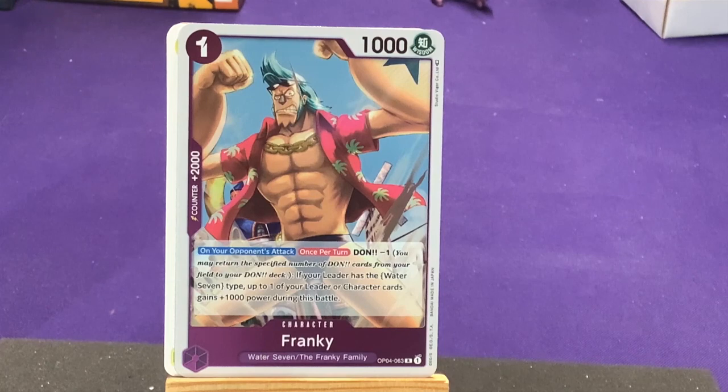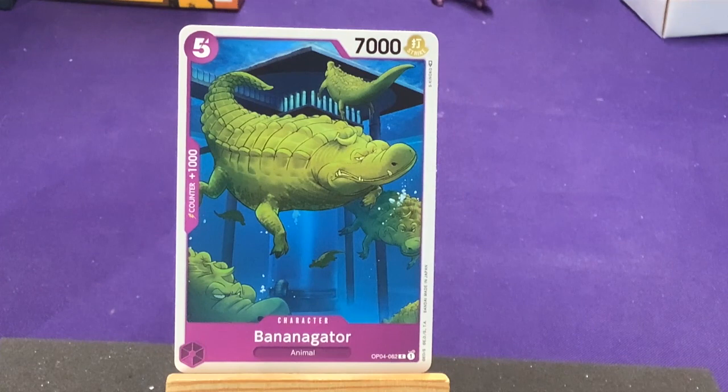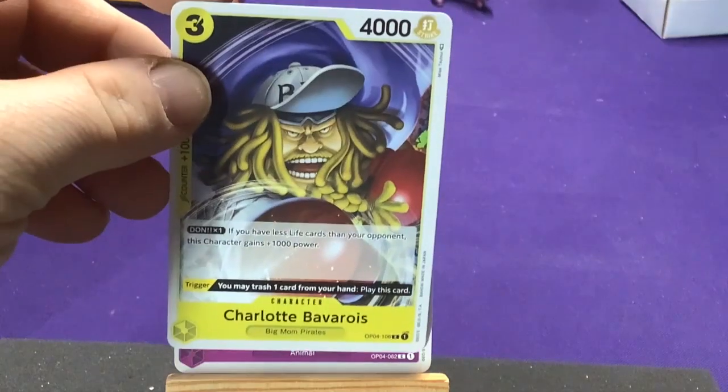That's what we have for pack number one — some good stuff there. We got a leader right off the bat and some interesting new characters. Let's just see what everyone does. Pack number two — we got the Banana Gators from Alabasta, from Crocodile's crew. That's fun. Simple card, but definitely nice to have.